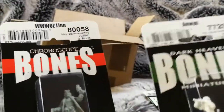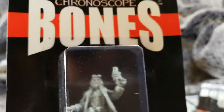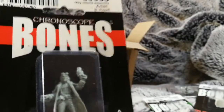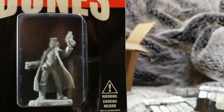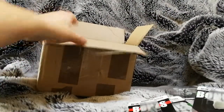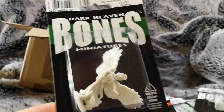This one's slightly different — all the others were Dark Heaven, but this appears to be Chronoscope, a completely different genre and setting. It also looks to be made from a different kind of plastic. This is WW0Z Lion — looks like a steampunk type chap. He's got a kind of power gauntlet, and he's some kind of steampunk sky captain by the looks of things, with a trench coat. Quite cool — I would definitely use him for something.